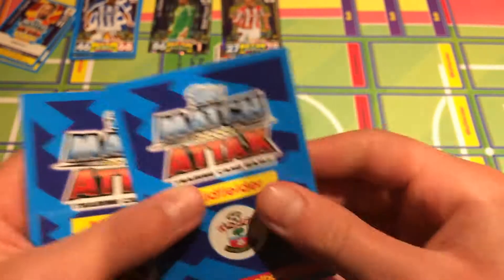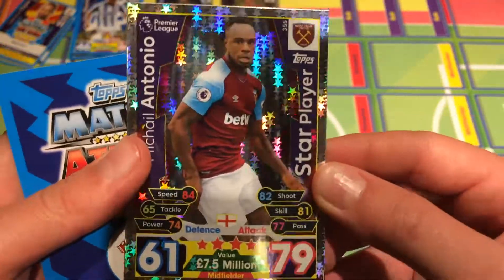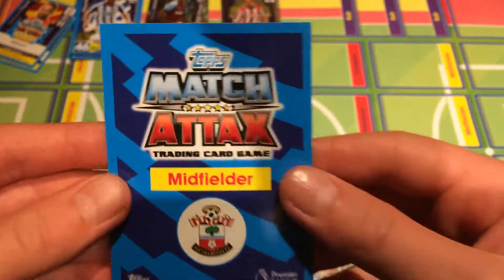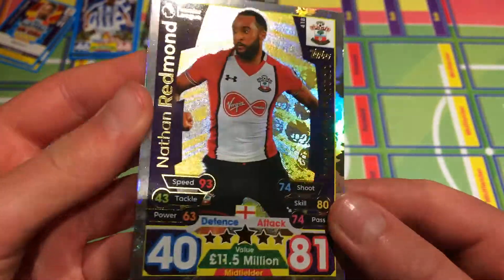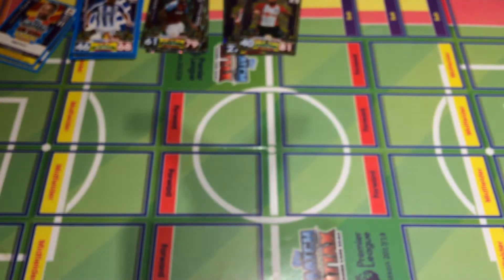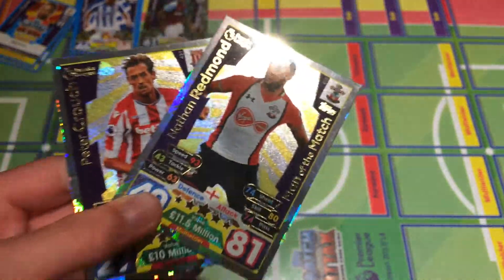Now let's move on to the shinies. This is a man of match — Michail Antonio, that's the trade, so I'll give him to Ben. I think I've got most star players now. The Southampton midfielder is Nathan Redmond, 81 attack, man of match card — a nice pull. Brilliant pulls in this video guys, two man of matches. Hope you enjoy, please smash that subscribe button below and I'll see you guys later, goodbye.